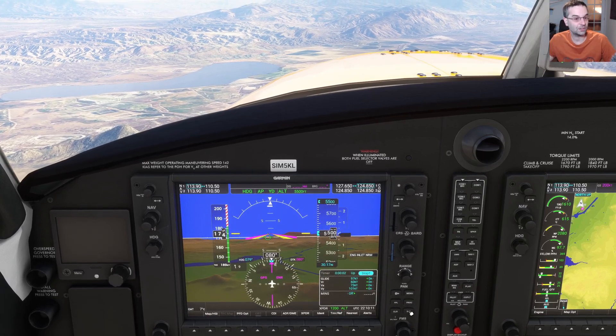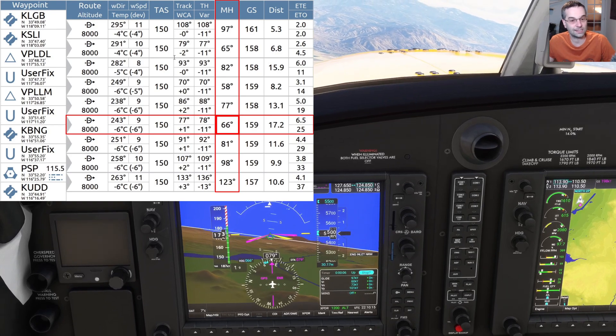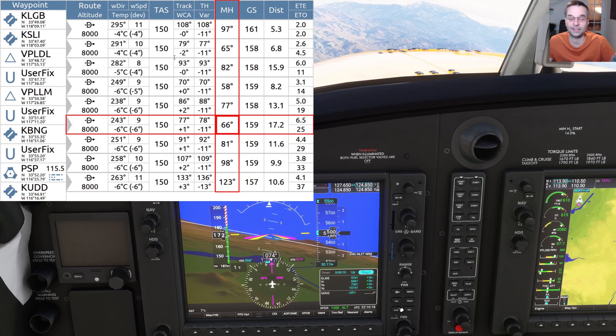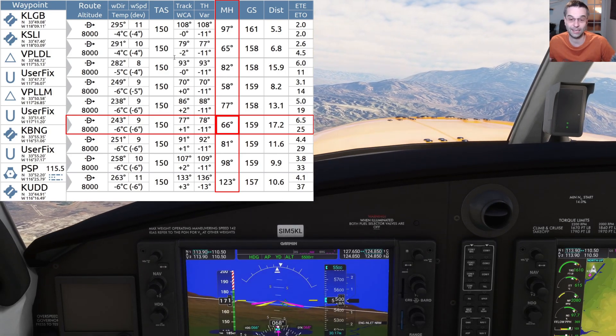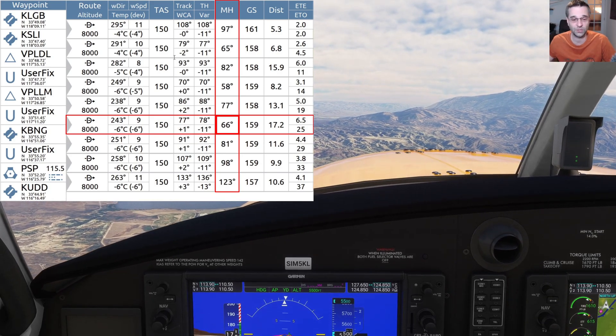Our first leg for today is on a heading of 066 from our current waypoint that we just went by, and that's why we're turning to that heading right now. If you need a refresher or you missed the last video where we covered how to create and read a navlog, make sure that you check it out. I'll have a link to it in the description, but it'll explain everything that we're doing right now.